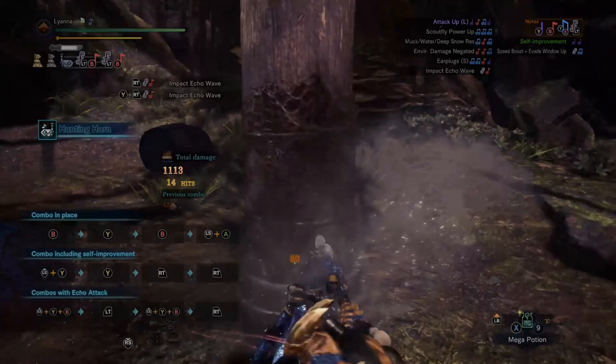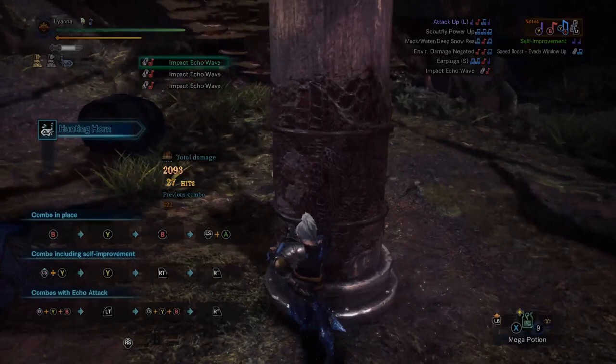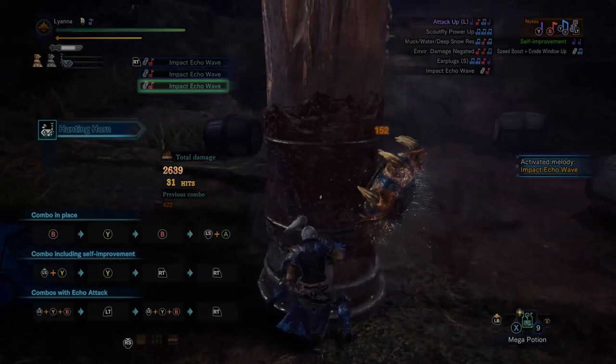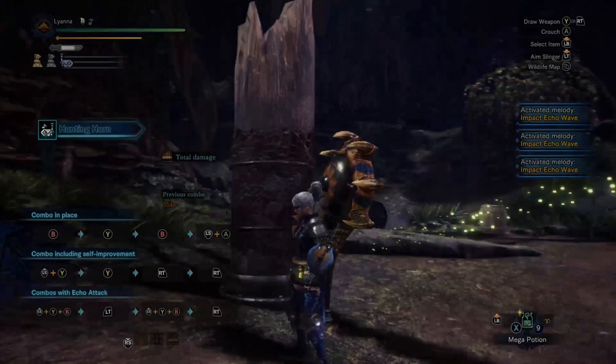This attack is crazy — mostly because the attack itself is strong, but in addition it builds up a new set of melodies you see me stacking, which is the Impact Echo Wave. The Impact Echo Wave is a song that gives no boost to your team — it's just a raw attack on the monster. If you stack three up at the same time and then encore them by pressing right trigger again, it does a big blast. You notice that one was 457 where the other blasts were only just over 100.